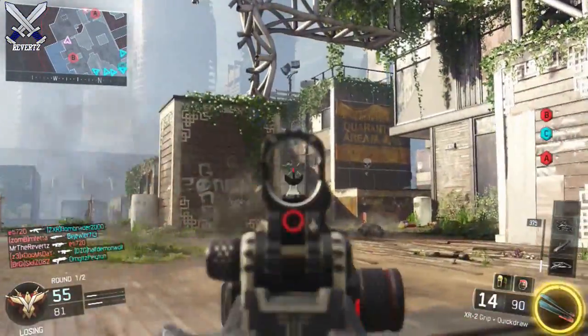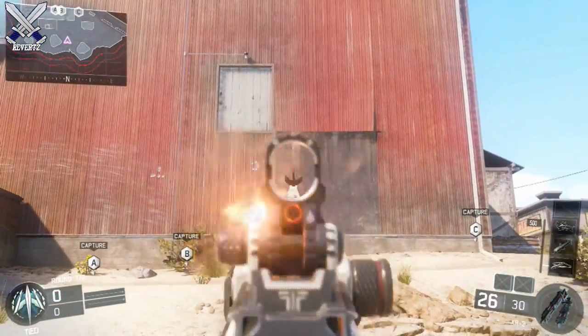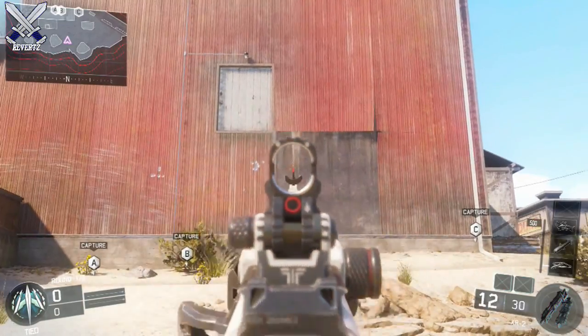Anyways, if you want to make the XR2 shoot like 2 or 3 times faster, all you have to do is spam the Y/Y, or triangle, or whatever you have the weapon swap set on your controller. It's really that simple guys.